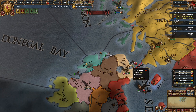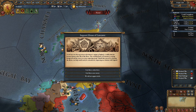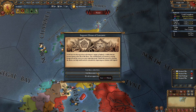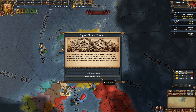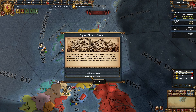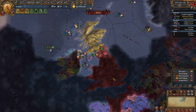As a rival of England you'll often get an event where you can choose to support one of the houses in the War of the Roses. Always choose not to support either side — you don't want to give them money or manpower since they're your rival regardless of who gets in power. Always select 'we will not support rebels.'